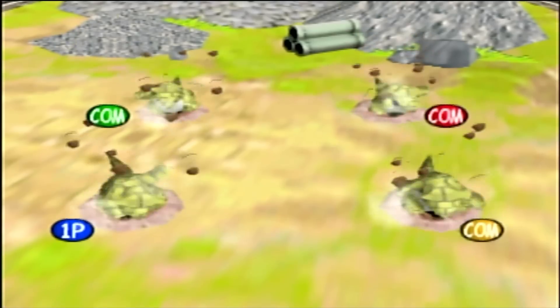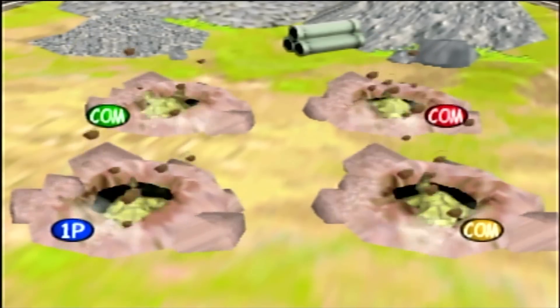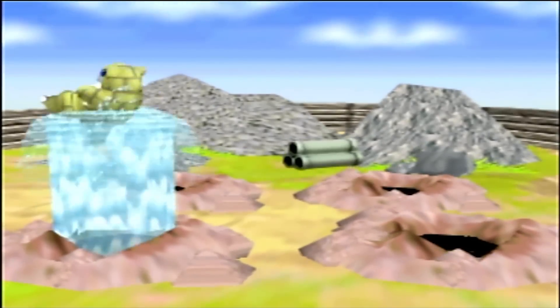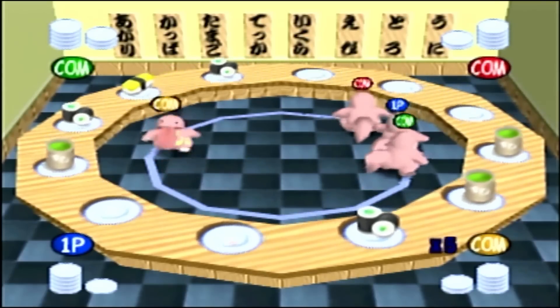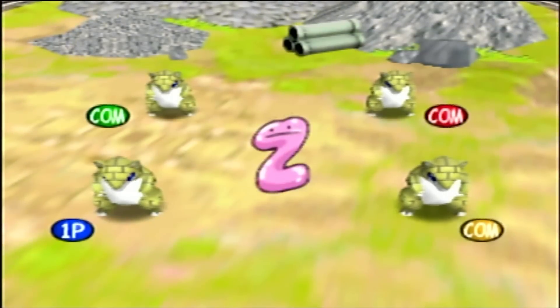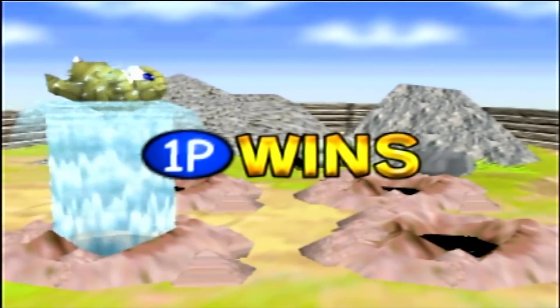The only difficult part of this strategy is making sure that first place doesn't reach nine stars before third place reaches six. Since we will have zero stars the entire time, we can select Sushi Go Round and sabotage first place — shoving them out of the way and stealing their sushi to even out the score. But once third place has six stars, we choose Dig Dig Dig five times in a row, and after winning them all, Hyper Difficulty is unlocked.